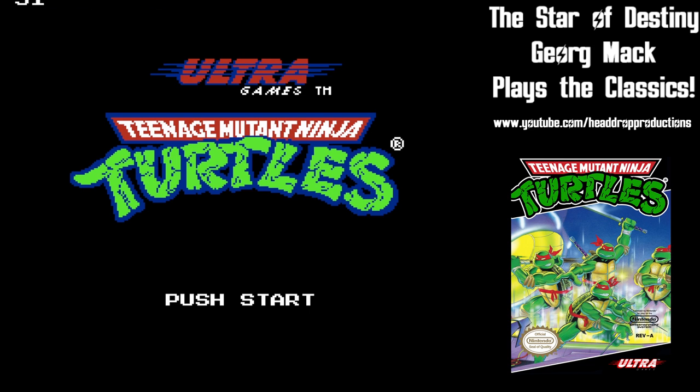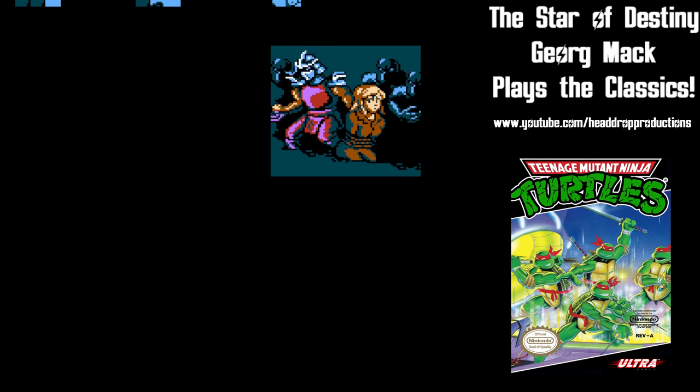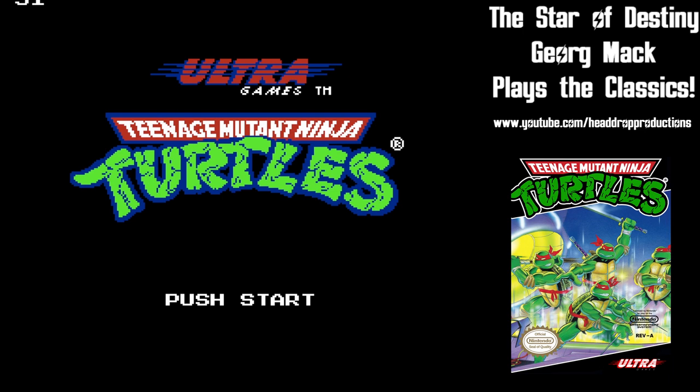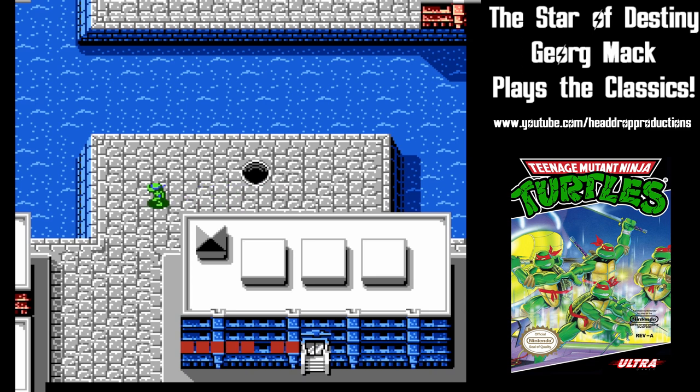One of the hottest properties of, let's be honest, the past 35 years debuts on the NES. The story begins with Bebop and Rocksteady kidnapping April O'Neil and the fearsome foursome taking it to the streets, sewers, and buildings to get her back.